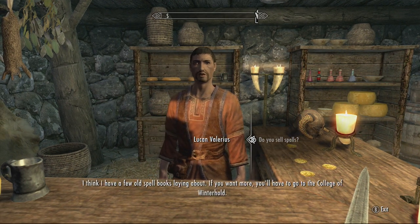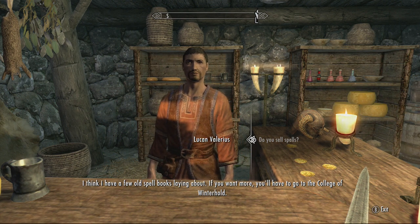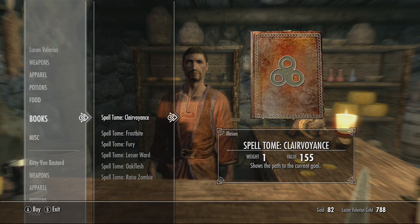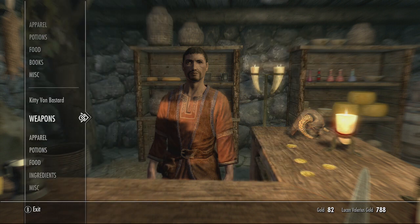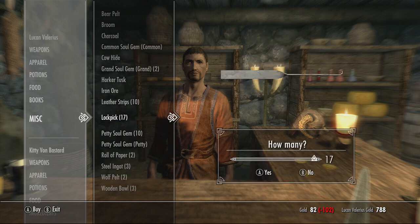Obviously that's not why we came here. Do you sell spells? He says to go to the College of Winterhold. Let's see what spells he has. He's got a few tomes here, but I'm not really interested in those. What I am interested in is whether he has lockpicks or not. He's got 17 lockpicks.